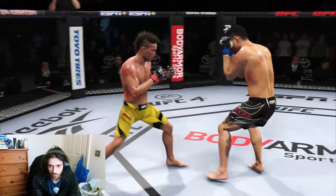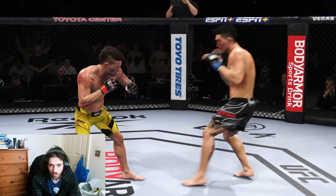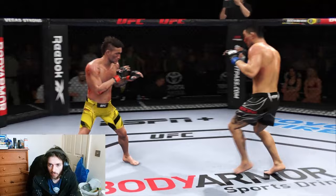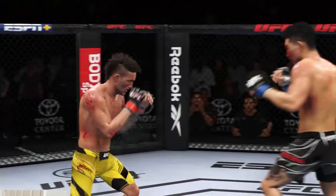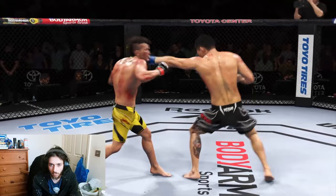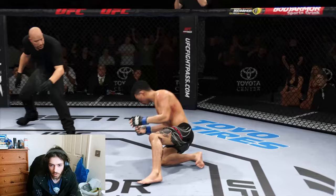Look at that cross — that's the power I'm talking about. Another benefit of using short fighters is your shots are quicker. When I throw a rear body hook with John Lineker it's a lot quicker than with Nate Diaz, because Nate's reach is so long it takes ages to wrap around the body. I'm hitting the body now — nice cross. That was a sick fight lads, hope you guys enjoyed it — I definitely enjoyed it.